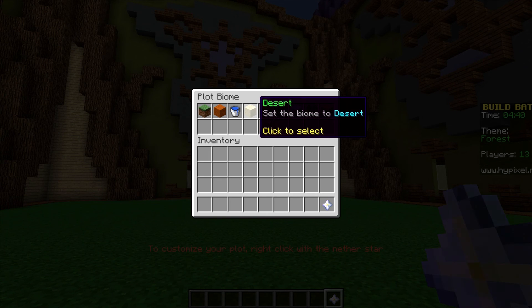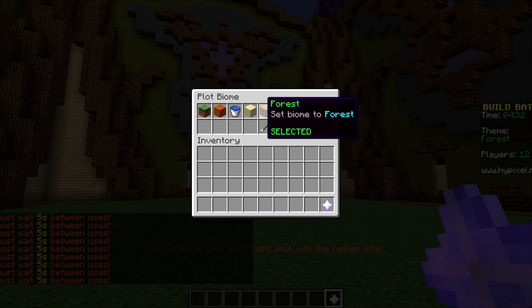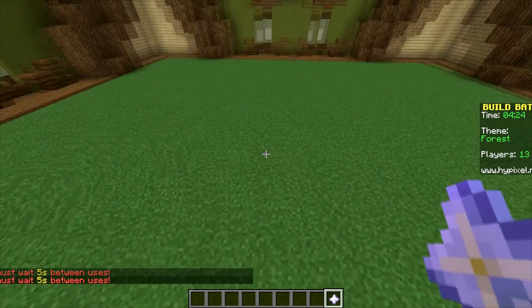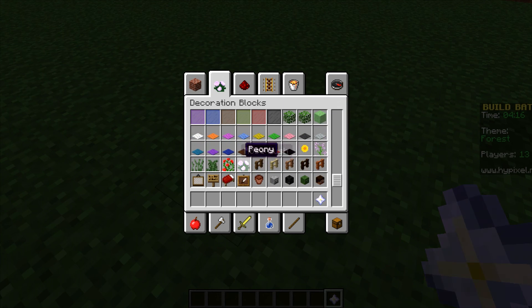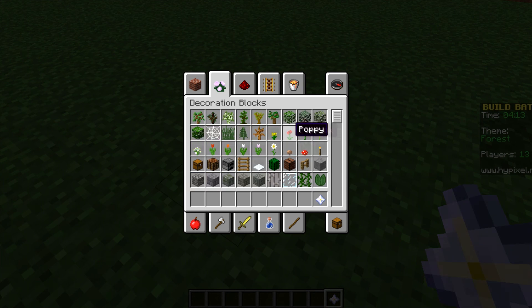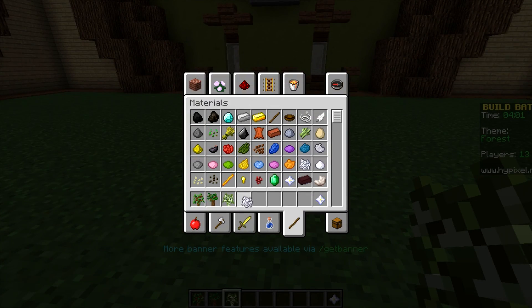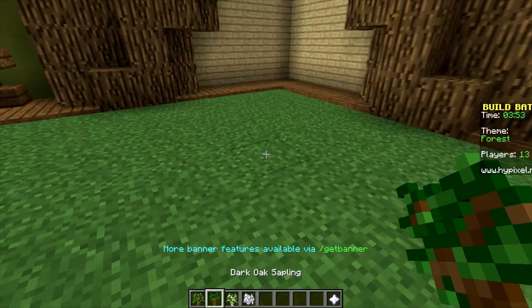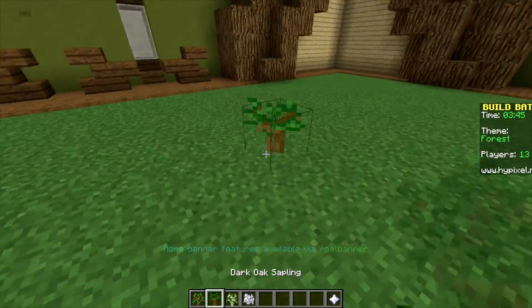Forest — jungle, or no, forest. So let's get some saplings going on here. I'm gonna use some dark and some birch — that looks good. So let's take some bonemeal. Okay, it's growing, the stuff are growing, the plants are growing.